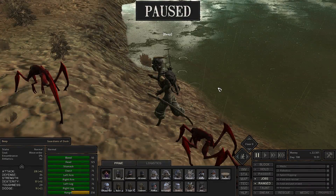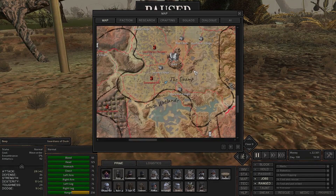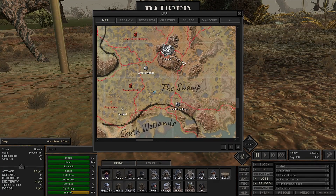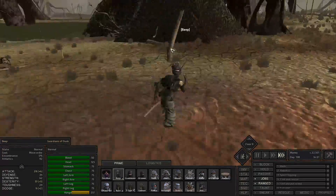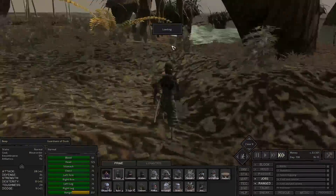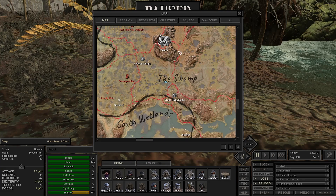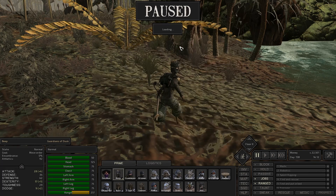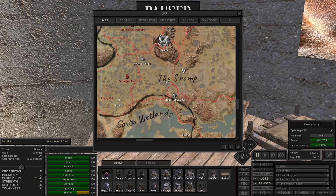It seems to only be a single Blood Spider. It's swimming at four miles an hour, so Beep is actually going to outswim it with no problem. Beep, run that way, run away from that. Holy crap, run over to this road actually. That was scary. Okay Beep, just run up north that direction, and it would appear that Fen may have arrived.